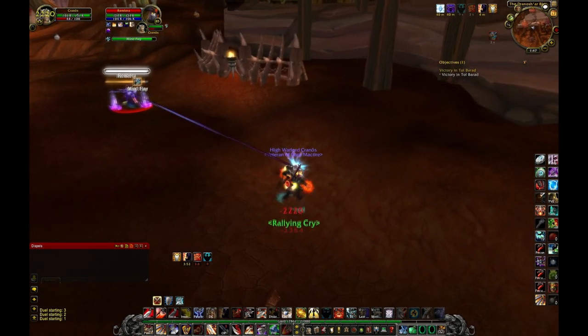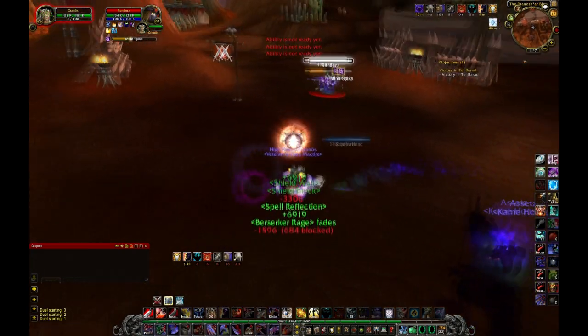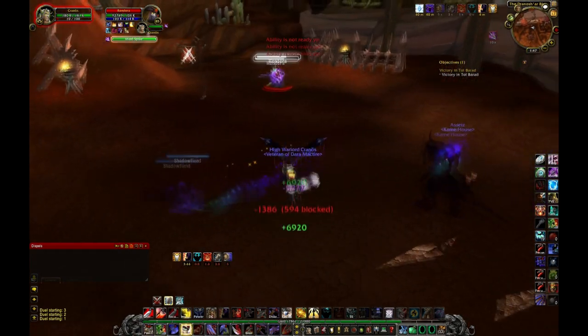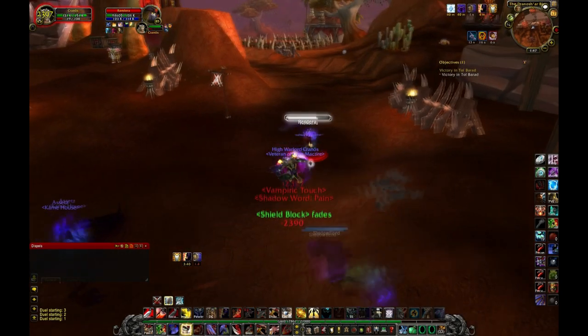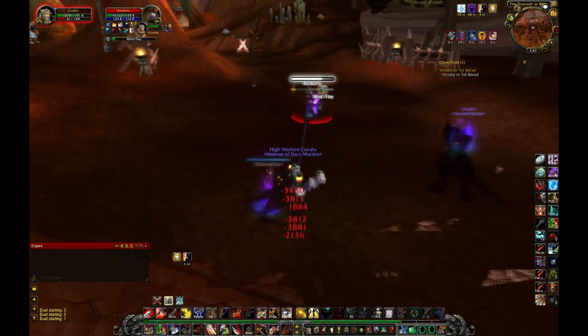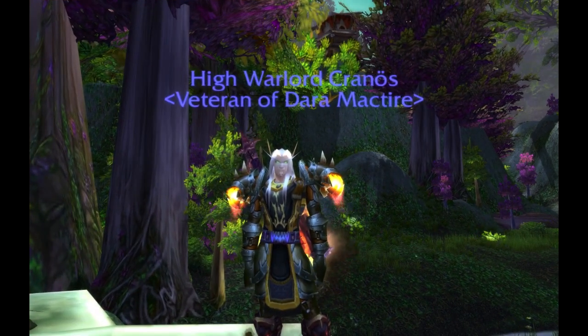Also notice — while I'm doing this, I Spell Reflect one of his DPS moves. Notice how it does 40k to him. There are a lot of casters that have hard-hitting abilities. If you know when to Spell Reflect, you can even get an easy kill. A mage that has 20% health tries to shatter you or burst you — you can crit him for up to 40k to 60k. No joke. It's amazing. You need to do that.